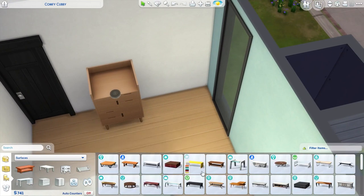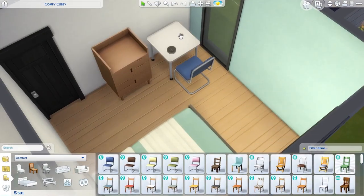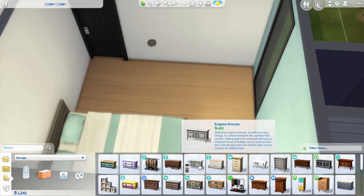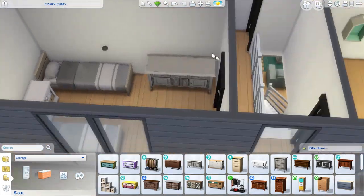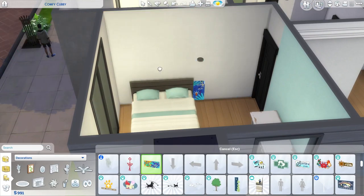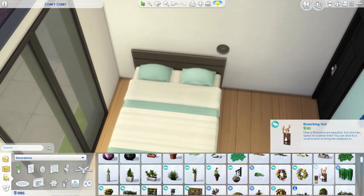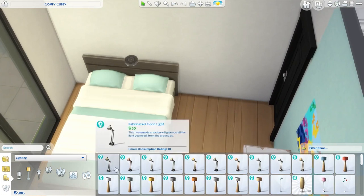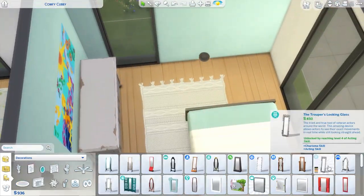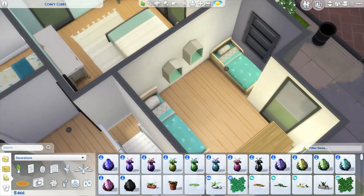This is the mint room. I imagine this home having two parents, probably twins who share a room, a toddler and another child who are close in age and share a room, and this room is probably for the teenage daughter. It's an eight-sim starter home and that's only seven people, so in my mind the sim's boyfriend or girlfriend — I don't judge — moved in because of some problems at home, so they share a room here. Eight sims, boom, I did it.